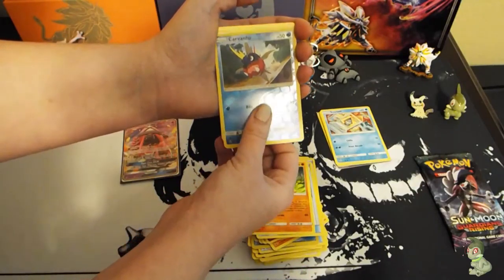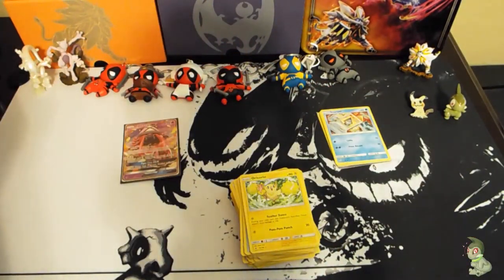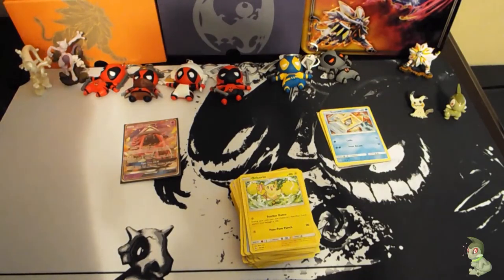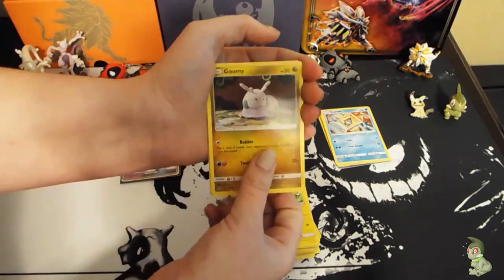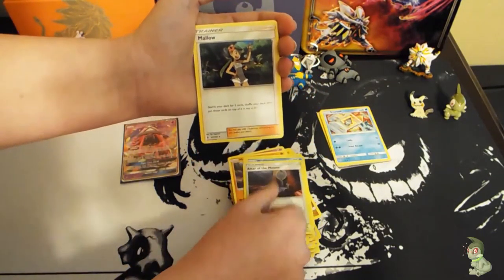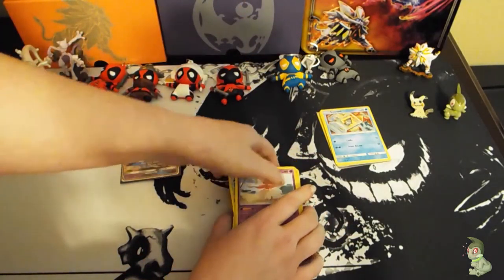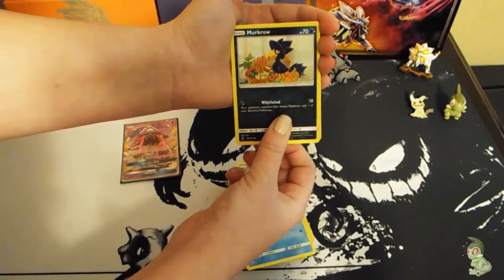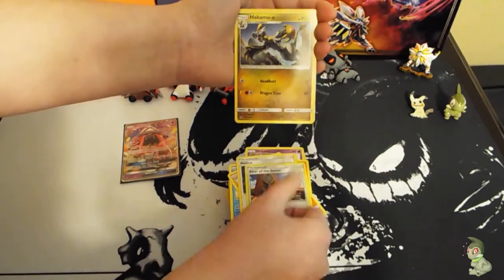Got an Electric-type Oricorio — I think I'm only missing one of the Oricorio now. I think it's the Sensu Style, the psychic one. Then a Goomy, Slowpoke, Mudbray, Delibird — I love that art — Wishiwashi, Altar of the Moon, Mallow, Altar of the Sun. I've seen that in so many videos where people pull those in that order. Also got a Probopass and another Oricorio.